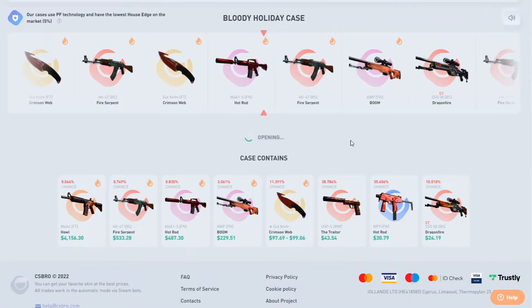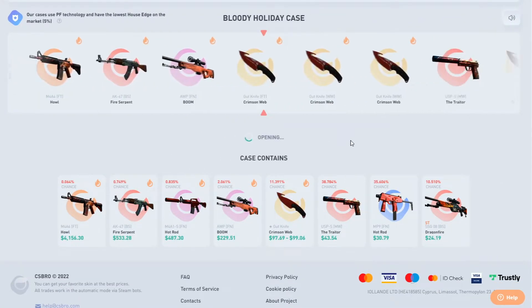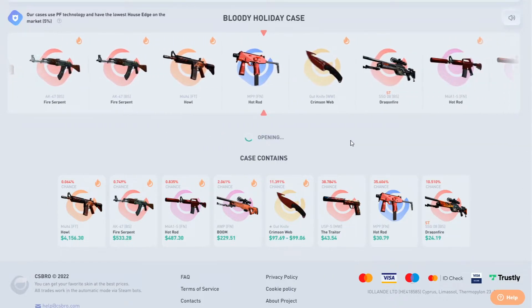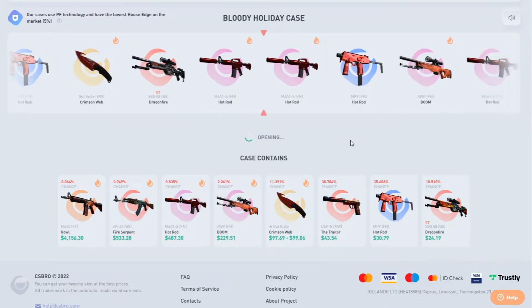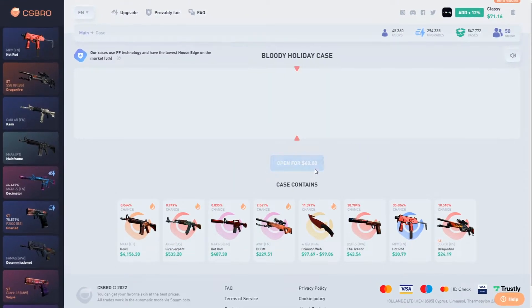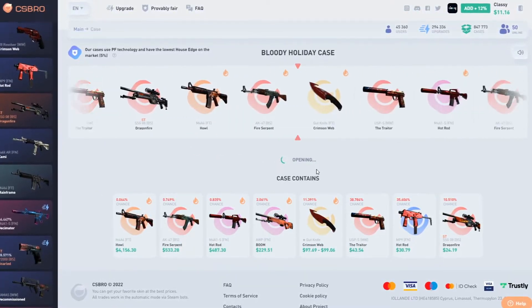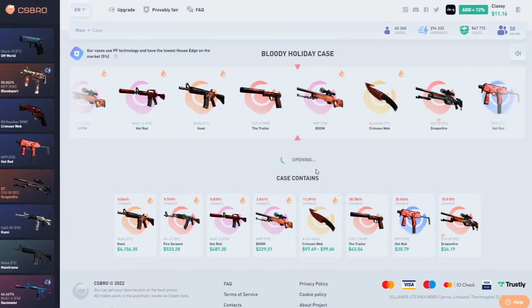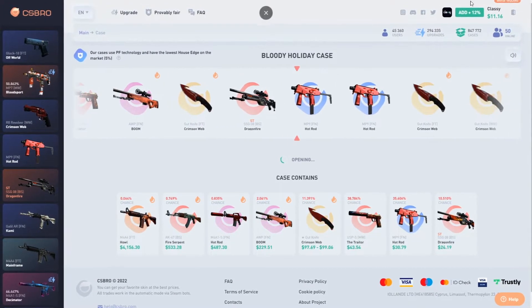We'll try one more time. Come on baby, give me that $4,000 howl. I've gotten top tickets on only a few sites. Stop on the hot rod — not that hot rod, I didn't mean that hot rod. 30 bucks. One more time, we're just going to waste all our balance on it. We haven't even hit a 10% ticket — come on, give me that howl.